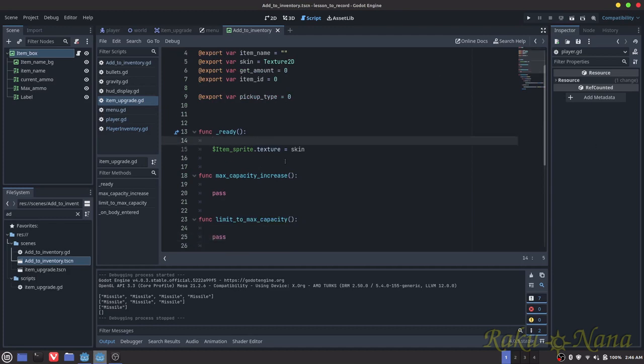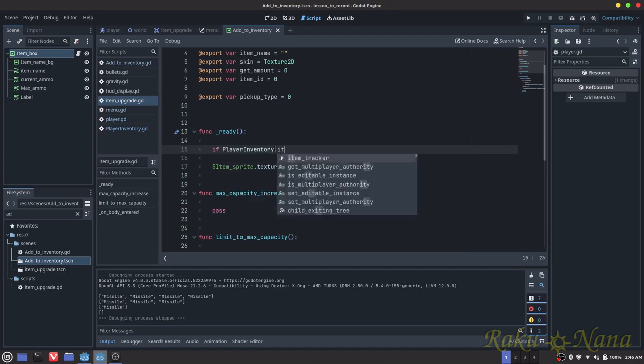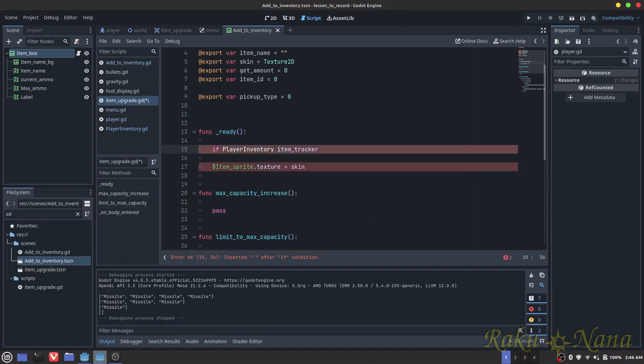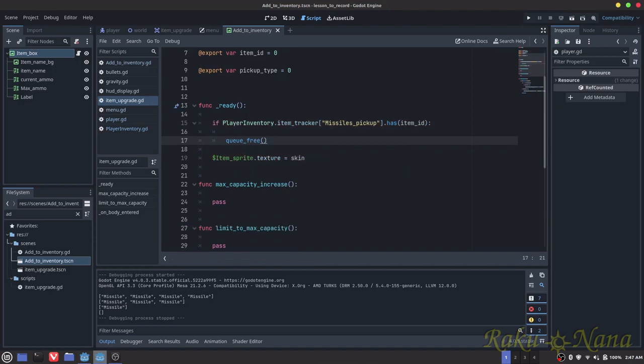Before I even do that, I want to make sure that in the future when we start doing doors — I don't think we're going to do them today — I want to make sure that these things disappear. Dot has item ID. And then we're just going to queue free. All this is going to say is: it's going to look at the item tracker list, and if we've already picked up the item it'll look for that item's ID, and if it's in there, it's just going to get rid of it so we can't pick it up again.